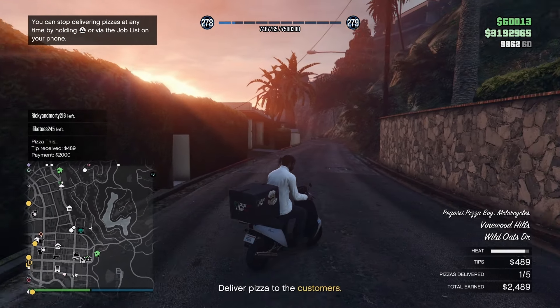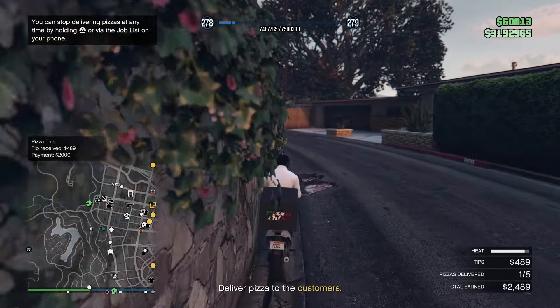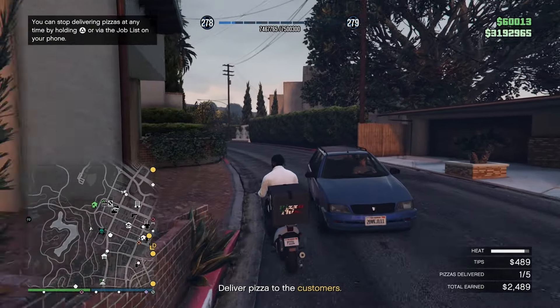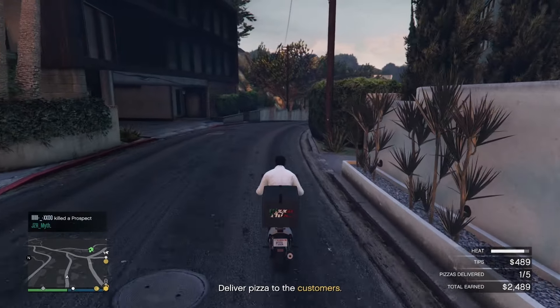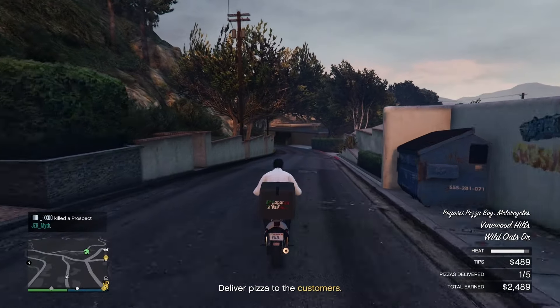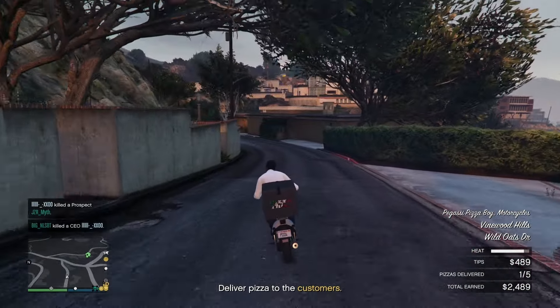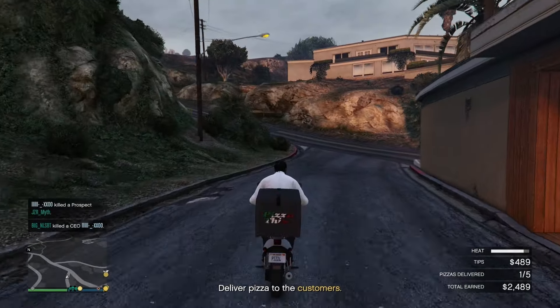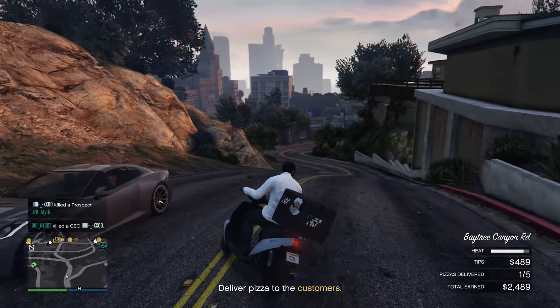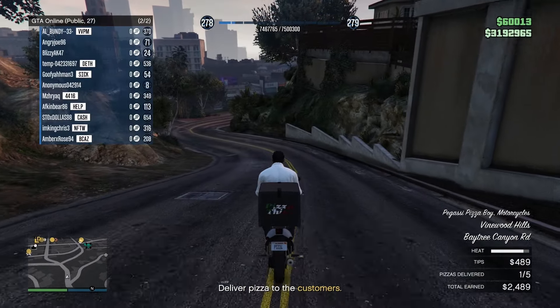For people starting out on GTA Online though, it could help out a lot. For other rewards, if you complete 50 deliveries you're able to get the Pizza This outfit. For the community challenge this week, if we deliver a total of 10 million pizzas we receive the Pizza This tea, which is just a blue tea with the Pizza This logo on it.